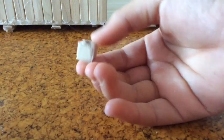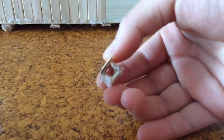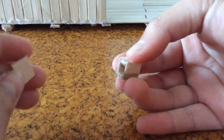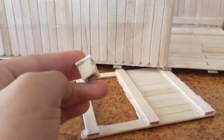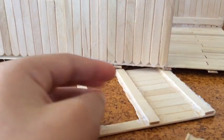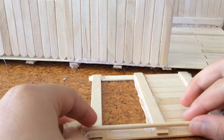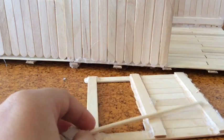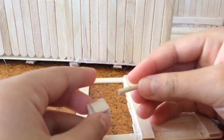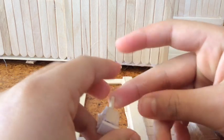When you finish gluing it, it should look like that. Now the next step is to cut a little piece and glue it on top like that. Then grab this, poke it through, and measure it from here — mark it with your pencil, it should be about here, then cut it out. As you can see I already cut it out — poke it through, mark it on the edge, then chop it with your knife.